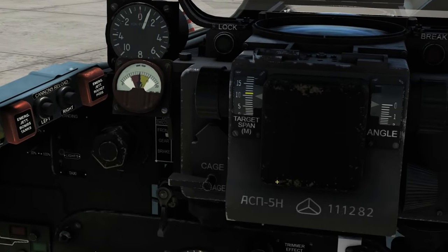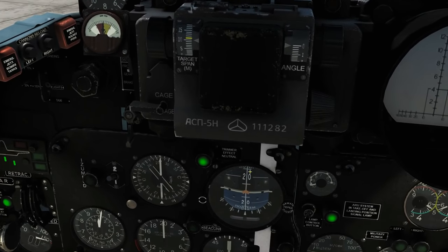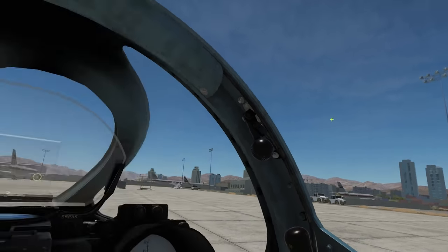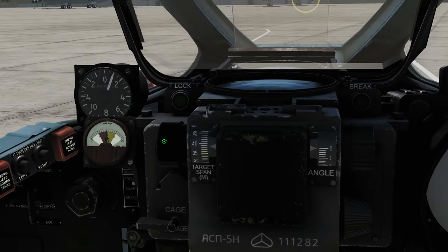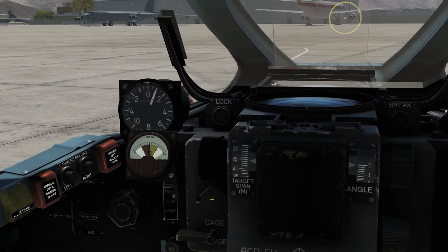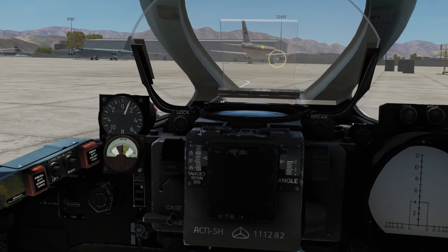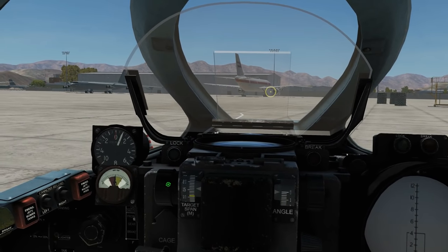For the dive angle when attacking a ground vehicle, the manual states between 20 and 30 degrees, judged by the ADI. We also have to set the wingspan of the target — this applies to both ground attack and air-to-air. Our target today is a B-52 with a wingspan of 47 meters according to Wikipedia. Note there is a small problem: by changing the wingspan we're changing the size of the aiming reticle, and below a certain wingspan it stops getting smaller — we've hit the minimum reticle size.